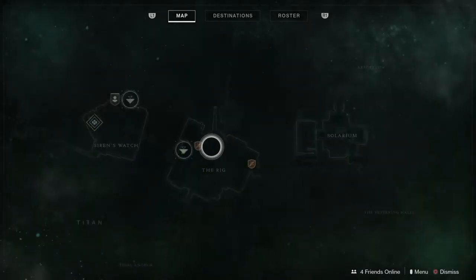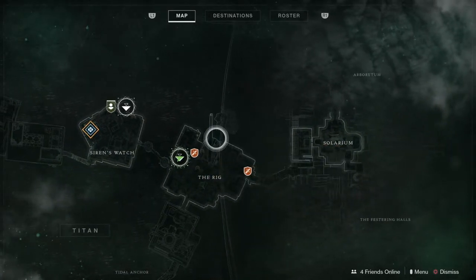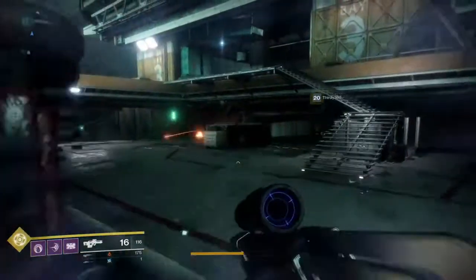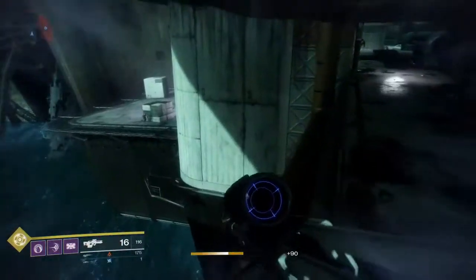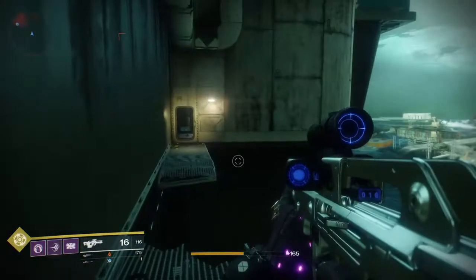First I'll show you where we are — we are on the Rig here, and what we're going to be doing is farming this lost sector. Farming this will get you between 6 and 12 tokens a minute, meaning that in theory you can get up to 720 tokens an hour.